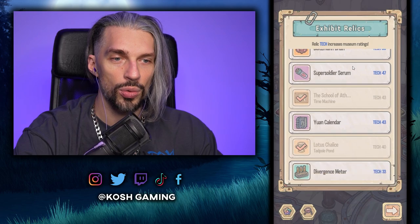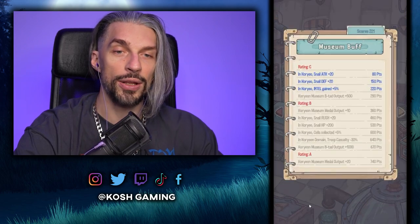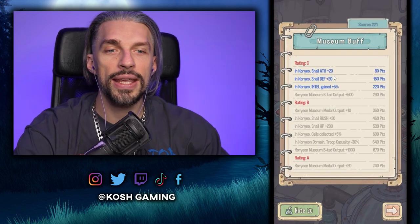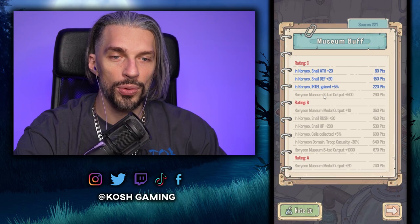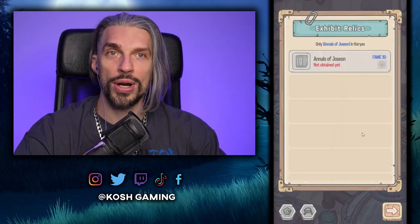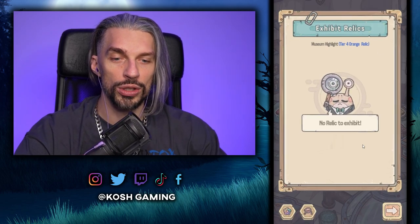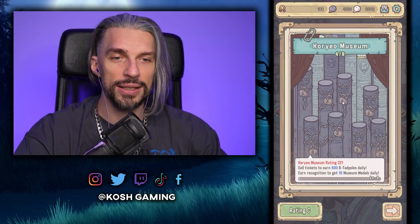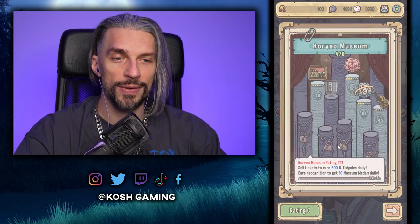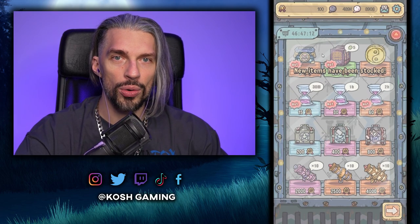I'll place some things here — based on the museum rating we get additional bonus stats, intel gained, BT output, and other stuff that makes us stronger. Getting the right relics in the right places is really important. We need more relics because some positions require a specific tier 4 orange relic which we don't have yet. We need more stats, more relics, and that'll give us extra bonuses.